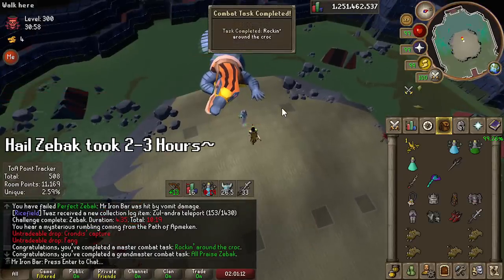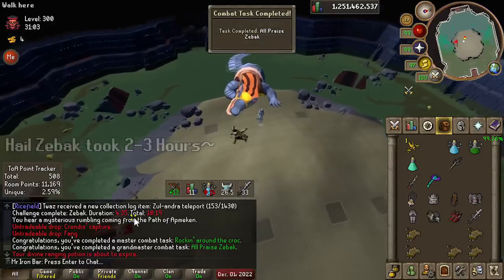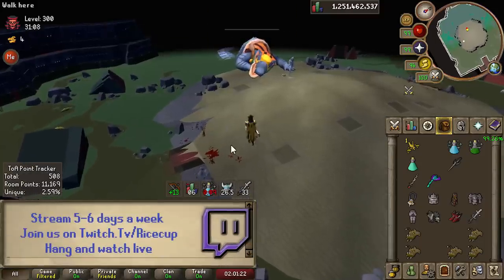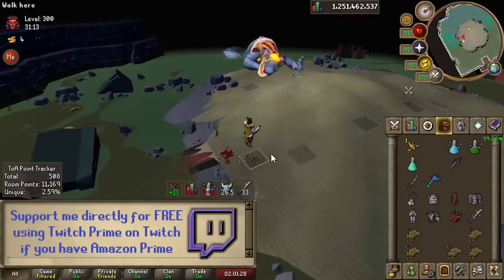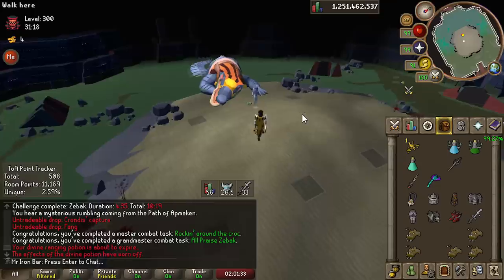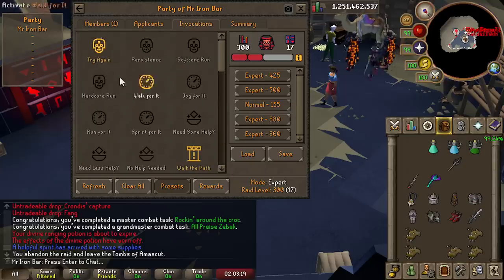That took so long — it was so hard. I literally had to get lucky and almost failed it with just one or two HP left when the bloods spawned. If I hadn't hit that last shot the bloods would have instantly killed me. That's one of the hardest things done. Also worth noting: some tasks let you die multiple times and try again in the same raid — Hail Zebak works that way, which gave me a lot more practice without redoing puzzle rooms.